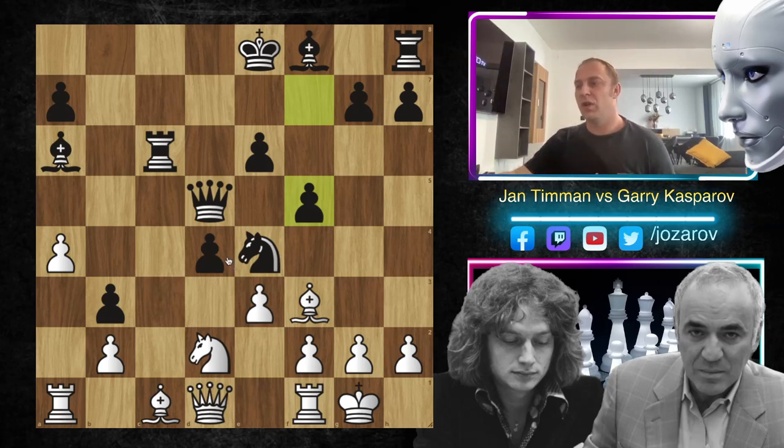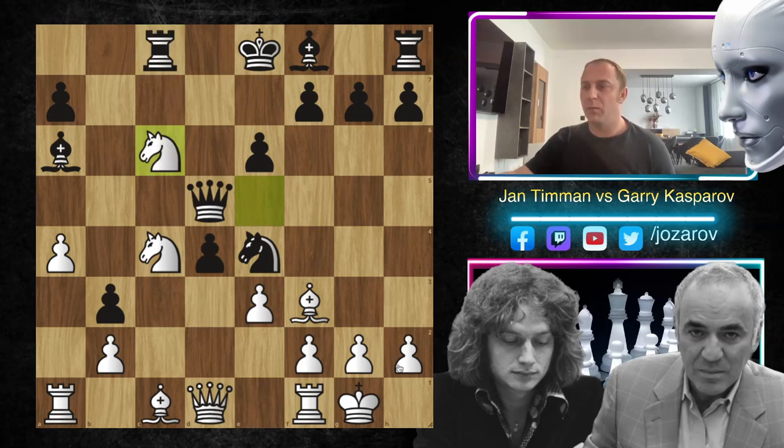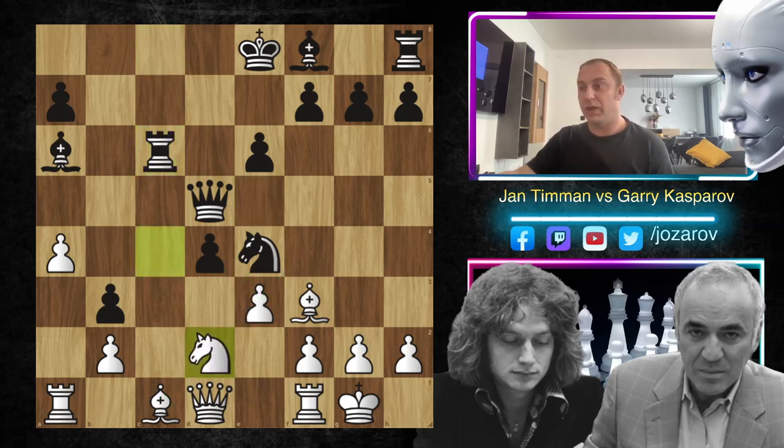What you don't want to do from black's perspective in this position - maybe even a couple moves earlier - you don't want to take dxe3, then the bishop could come out with bishop to e3, and white could simply improve the position of the dark-squared bishop. So you don't want to take; we're waiting for white to take on d4 and then make something happen. After move knight to d2, as we said, f5.